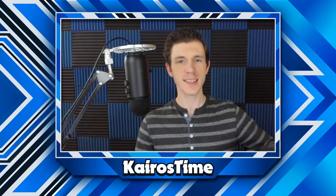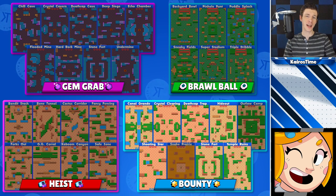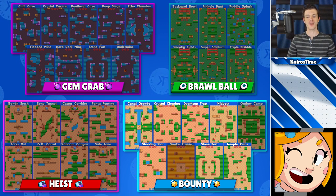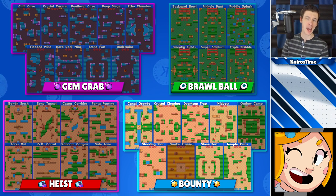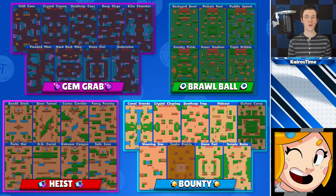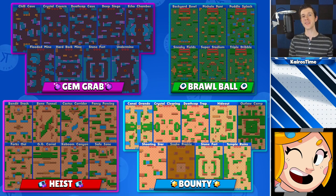Now that we've covered the Super Rare brawlers, let's move on to the Epic brawlers. Piper does her very best on very wide-open maps with a few choke points to make it easier to hit enemy brawlers. She doesn't thrive on maps with a lot of grass since it makes aiming harder, but she does want some grass for her star power. I would not recommend Gem Grab, Brawl Ball, or Heist with randoms for Piper. For Bounty, she is the queen — she can be played on every single map except Snake Prairie and Outlaw Camp with randoms.